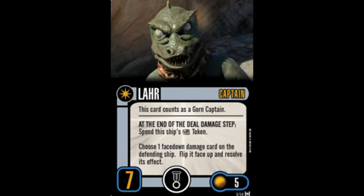Our second captain in this pack, Lahar, has a captain rating of seven, can carry one elite talent for five points. This card counts as a Gorn Captain. At the end of the deal damage step, spend this ship's target lock token, choose one face-down damage card on the defending ship, flip it face up, and resolve its effects.